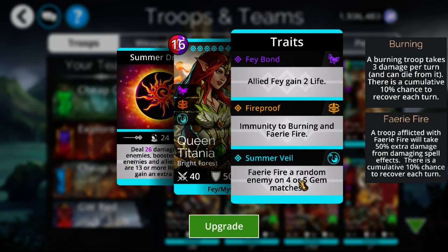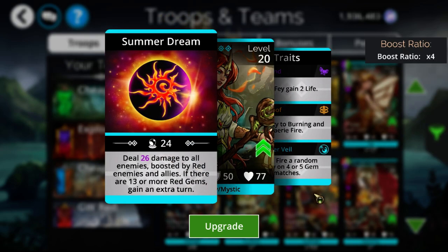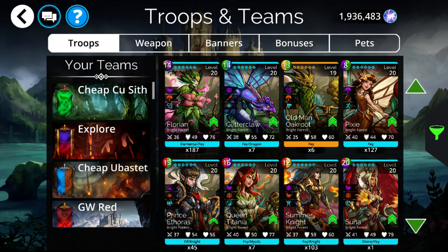So you don't even waste any turns, not only on Fairy Fire but also on your ability — you can get a lot of damage down that way. Fairy Fire makes it so you do 50% more spell damage to the enemy. So if it was going to do 20 spell damage and they're inflicted with Fairy Fire, it would do 30 instead.